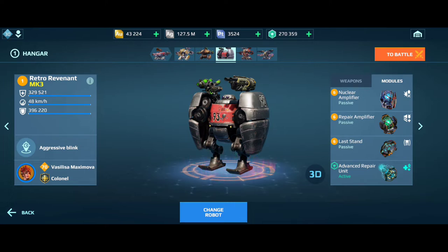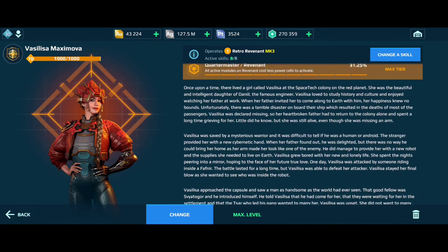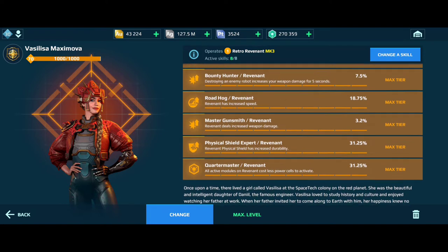Now let's look at pilot skills. Increased Durability is always welcome — the more durability you have, the more you survive. Very importantly, choose the skill that makes all active modules on Revenant recharge faster. You have to always enable the active module. In the heat of battle, if you do not use healing modules your tanks will die. Active modules are very important. If you have less reload time for these modules using recharge faster skills, it really benefits you. A next module skill goes hand in hand — the Quartermaster Revenant skill, which makes all active modules on the Revenant cost less power cells to activate. It takes 40 power cells for Advanced Repair Unit but only 28 power cells with this skill.